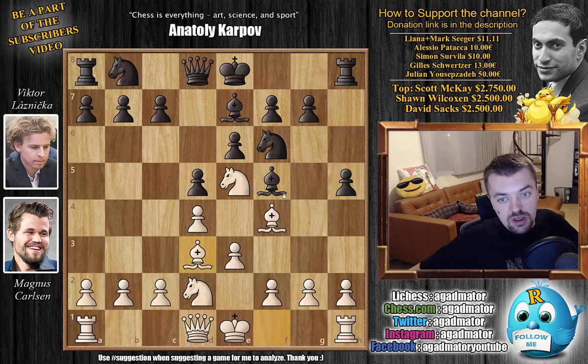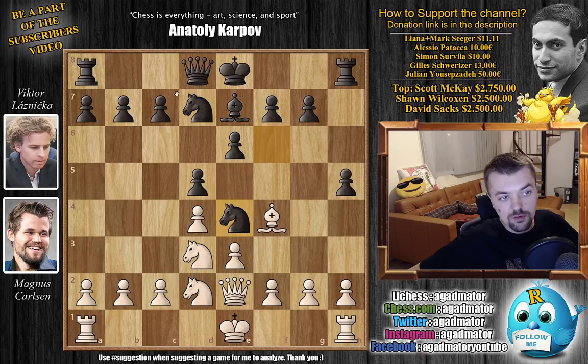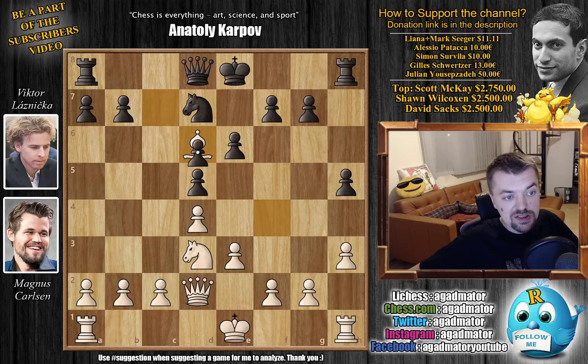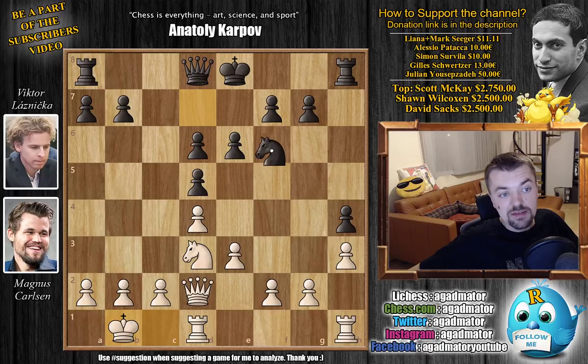Carlsen continues developing: Bd3, Bishop captures, Knight captures, and now Nbd7. We have Queen to e2 and now Knight to e4, getting that Knight to a very nice square. We have h3, and now Knight captures on d2. We have Queen captures, and now Bd6, offering a trade of Bishops as well, which will double up his d-pawn but improve his presence in the center. So Bishop captures, c captures — now you can push e5 pretty much right away. Magnus castles queenside.